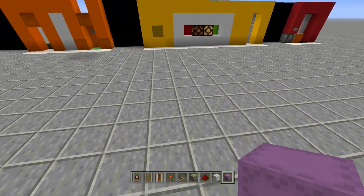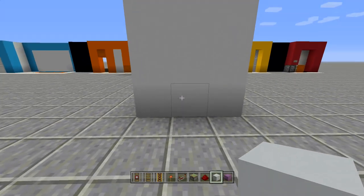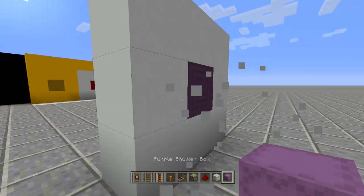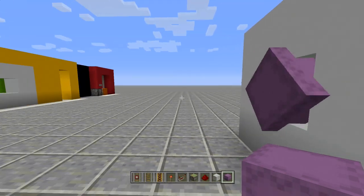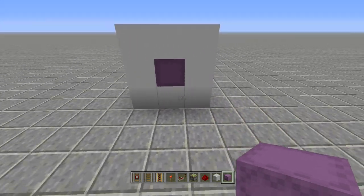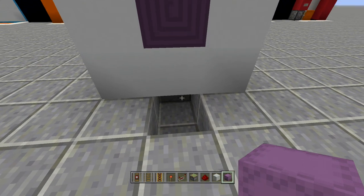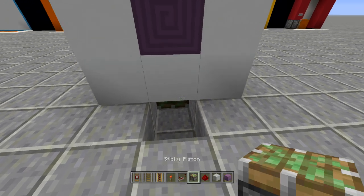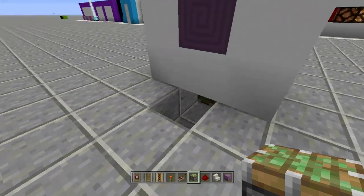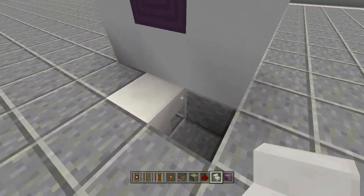First, find a wall — we're putting the shulker box here. Place a block on one side, break the middle block, and place the shulker box so it opens inwards toward the back of the wall. Now for the redstone — we want this block in front to open. Break three blocks on the other side, place a sticky piston, and I like to place an upside-down backwards staircase so you don't take any damage when it opens and closes.